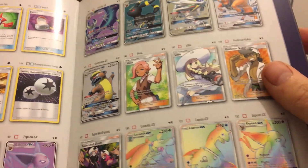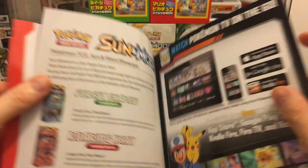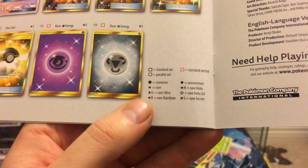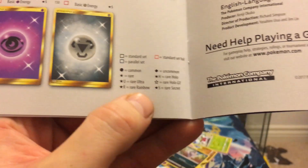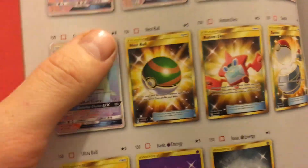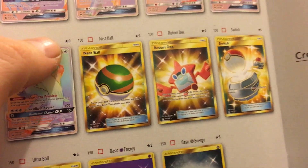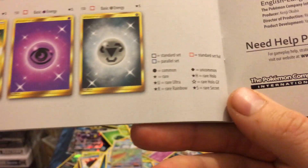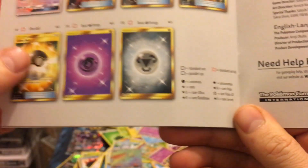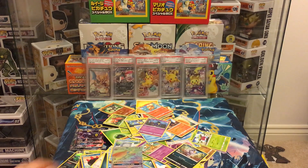Let's check — rare rainbow, there you go: star-R is rare rainbow, star-S is rare secret. So it's a rainbow card, not hyper rare — get it right people!